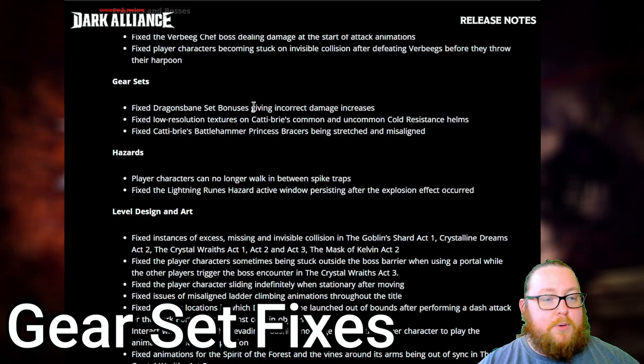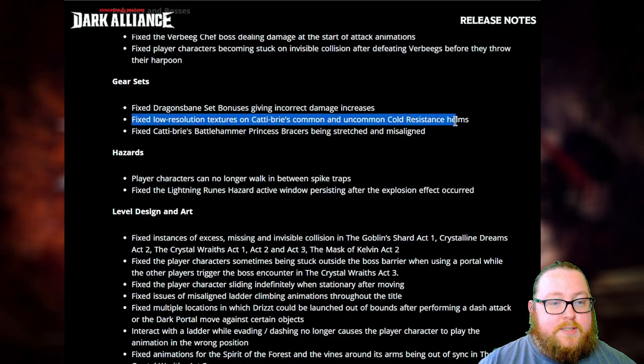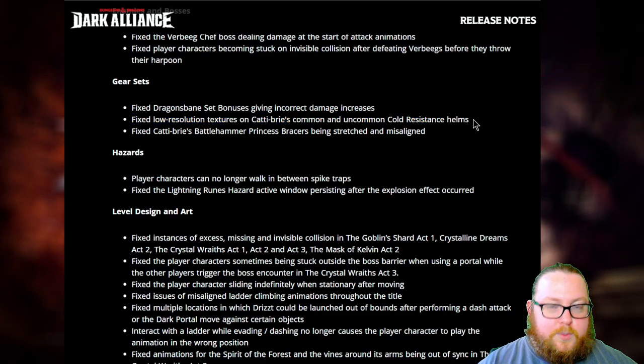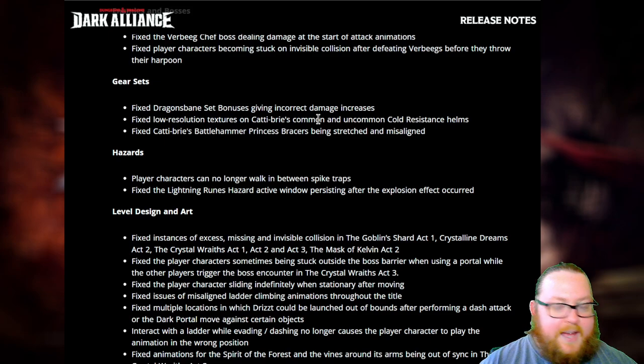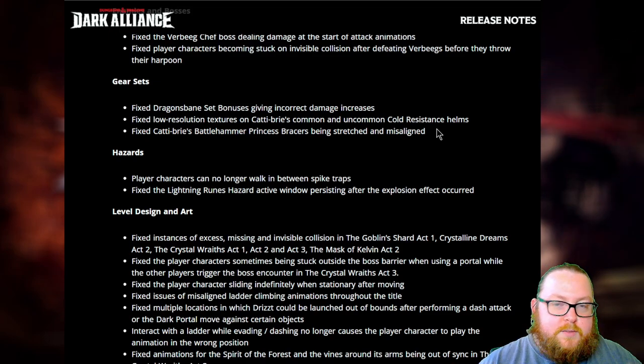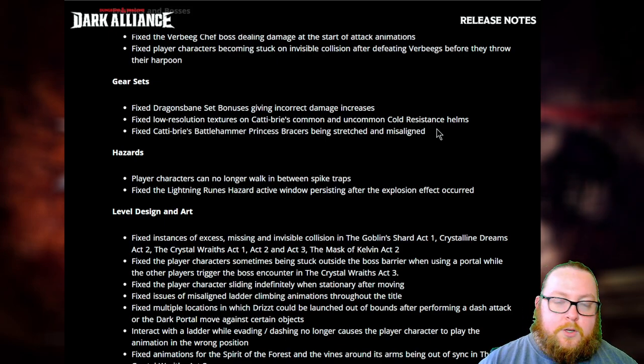For gear set fixes, they fixed the Dragon's Bane set bonuses giving incorrect damage increases, so the numbers should be correct now — though I'm not sure if they're higher or lower than before. They also fixed low-resolution textures on Catti-brie's common and uncommon cold resistance helms, and fixed Catti-brie's Battle Hammer Princess Bracers being stretched and misaligned — mostly just visual fixes.